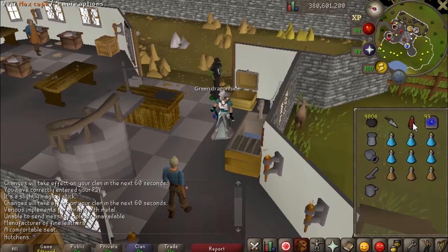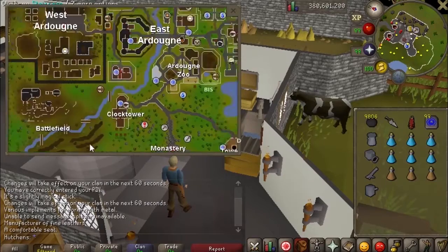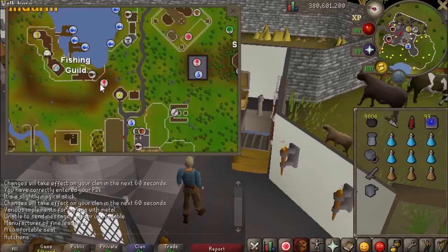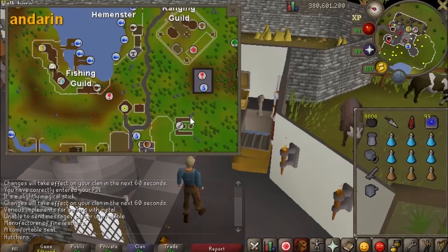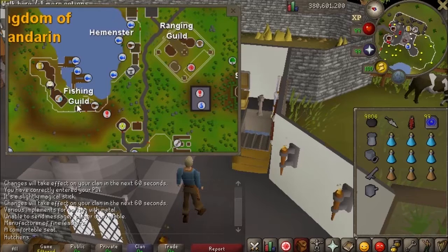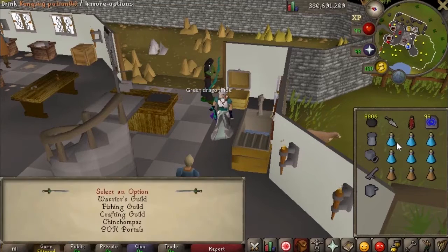You'll need a teleport there as well, which I'll go over when I show the location. I'll be using the max cape because it has a fishing guild teleport. Where we're going is this little cave right here. You can teleport to the fishing guild — that's the fastest. The next fastest would be the Ardougne farm if you have the farming cape, and after that the ranging guild. If you have a skills necklace you can teleport to the fishing guild without 99, and for the ranging guild you can use a combat bracelet.